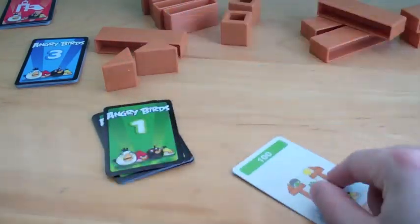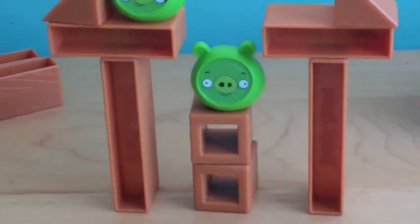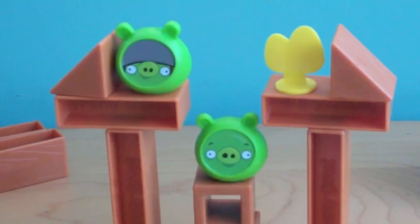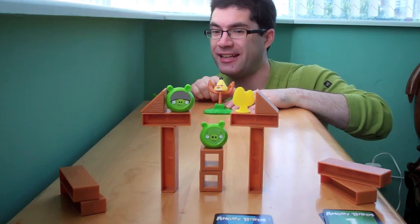You start the game by drawing a card and handing that to another player. It contains building instructions for them to create a toy castle from which little piggies can hide inside. Your task is then to use the catapult to try to knock down the castle. It's a lot harder than it looks — you have to knock down all the pigs if you expect to get any points.